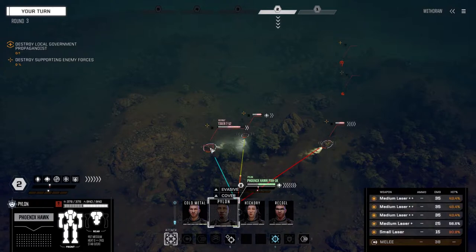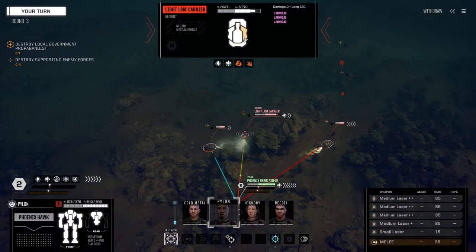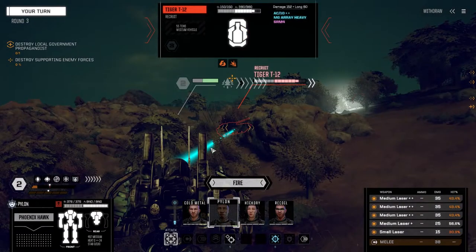There's a light mech that moves in the light phase. AC/10 double-plus - what kind of armor are we talking about? Not bad. Light LRM carrier with three LRM-10s. We already know about the Drill Sim, but this guy's got to go first, so let's fire everything.